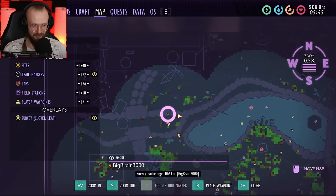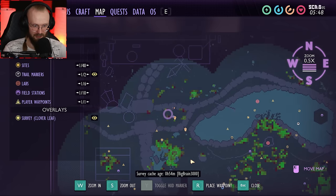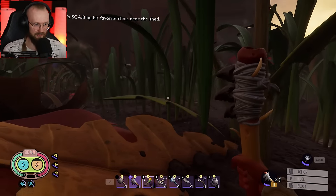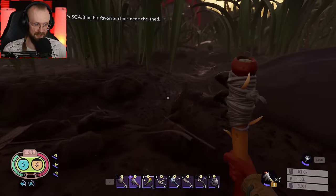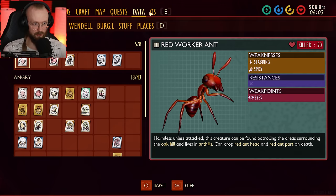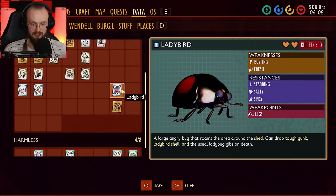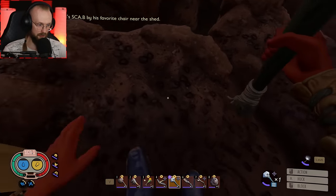We are now on the Upper Yard. From our base we have to travel a good distance to reach it, but it is worth it. Let's find Wendell's scabby — somewhere here we have to find Wendell Scabby's favorite chair near the shed. Oh, that's a new ladybird! Its weakness is busting and fresh, with weak points on the legs. We just came here to the Upper Yard and we already found some new enemies. Wait — are those ladybirds even peaceful? Those ladybirds are definitely not going to be peaceful.